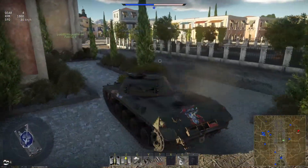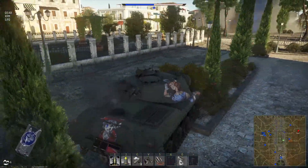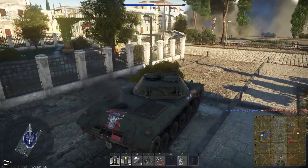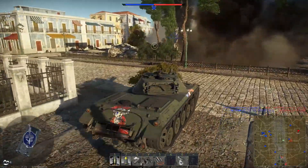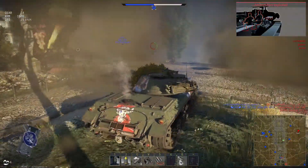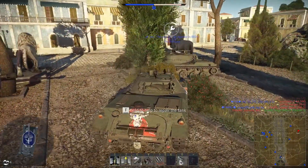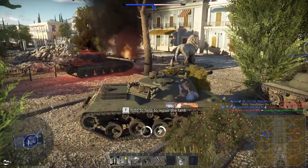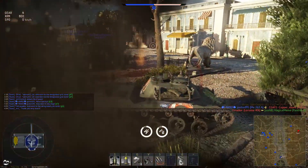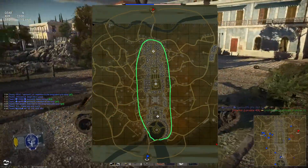That's the point of the game — you're supposed to defend a point — but it's pretty much impossible to recapture. One solution would be to make the spawn points high, like in a mountain or rocky place, and make the town low. So you could shoot down into the town or the outskirts. We do have that in some parts of the town, but other places it's higher. What I've thought of doing is this.